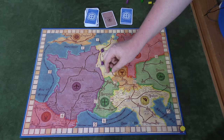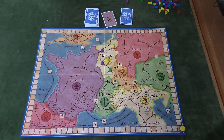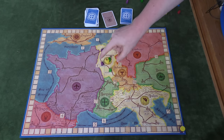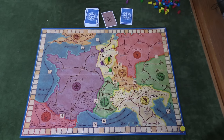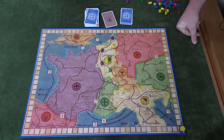You can also place advisors, which go on the seal in the different countries. The number of advisors in a region is limited to whoever has the most cloisters — the biggest majority. For example, if purple has two cloisters there can only be two advisors there. If purple builds a third cloister, then another advisor could be placed.